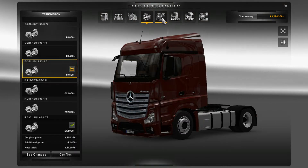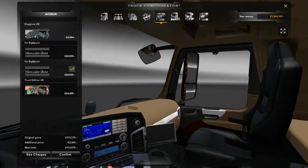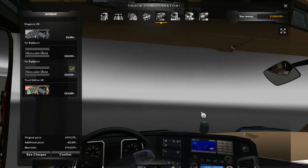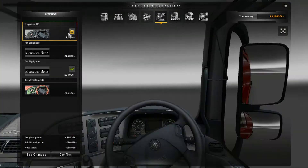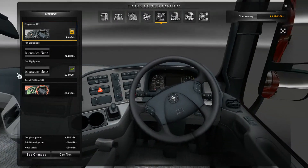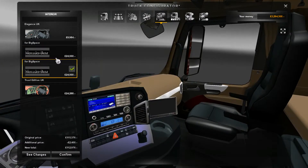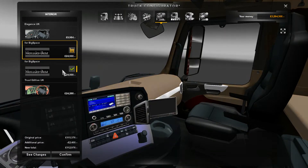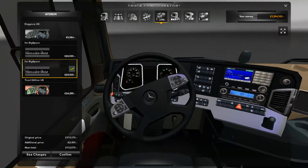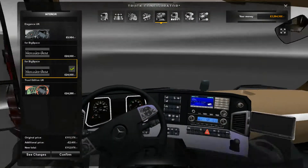In the interior, we can see a completely new interior compared to the MP3 interior, which I wasn't a huge fan of — I much prefer this. We've got Elegance UK, and you can have the original interiors if you want. So we've got four options for Big Space: this custom interior, this one, and this one, with varying colors. I think I'm going to go with this interior just because it's a little bit brighter and nicer. You can also have the MP3 interiors as well if you so desire.